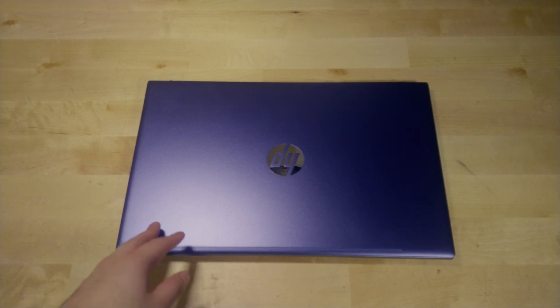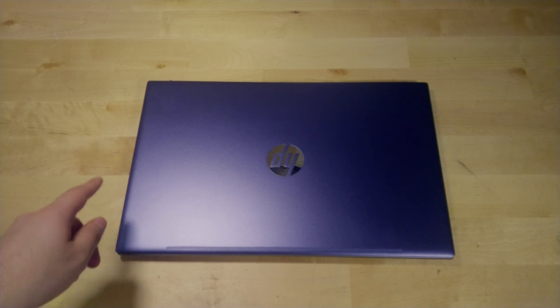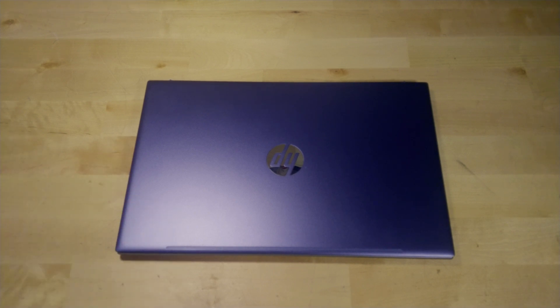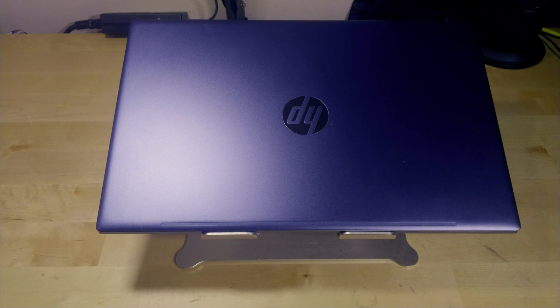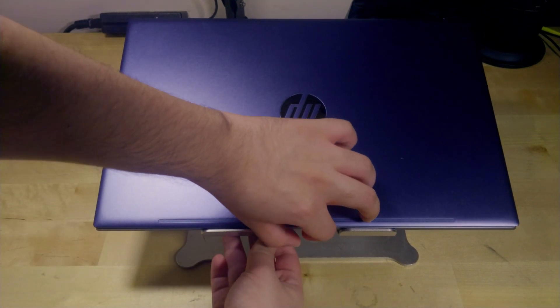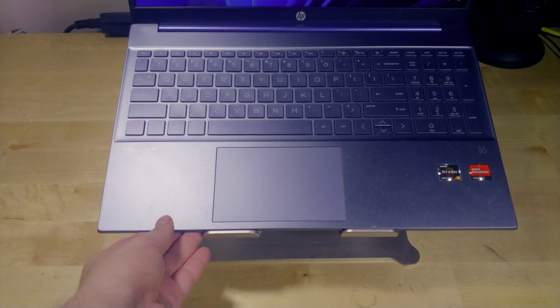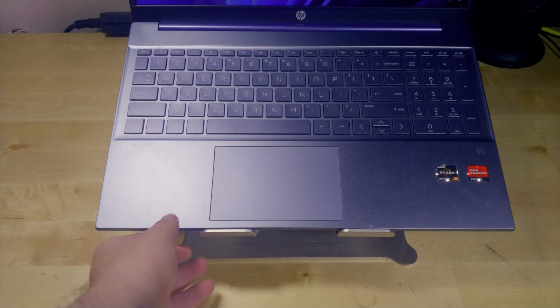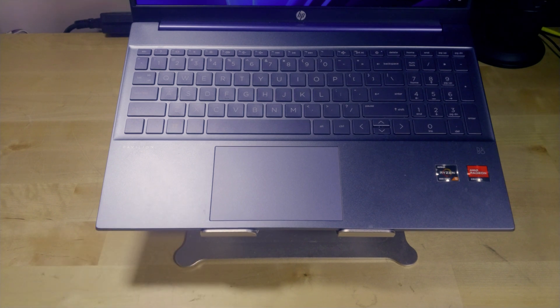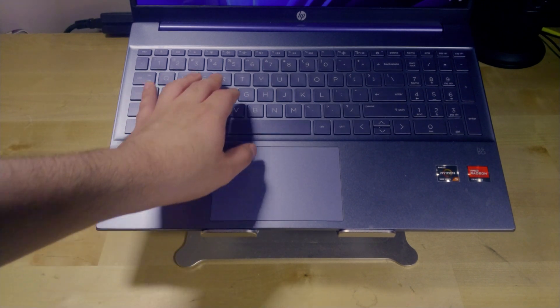Luckily, I recently read an article about one called Tiny 11, which if you saw my video about the HP Elite Desk G3, I actually ended up installing on there. But now I want to install it on a system that is actually powerful enough to utilize this debloated version that is extremely thinned down. It is Windows 11, just completely cut down to its bare essentials, and it could pretty much end up using less than two gigabytes of RAM just sitting idle on the desktop, which is just something that normal Windows cannot do.